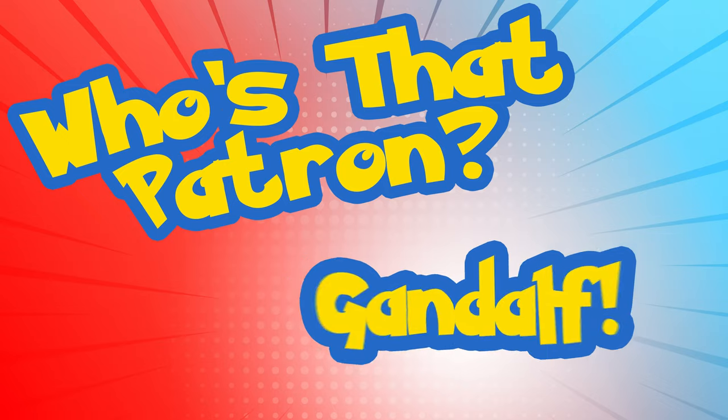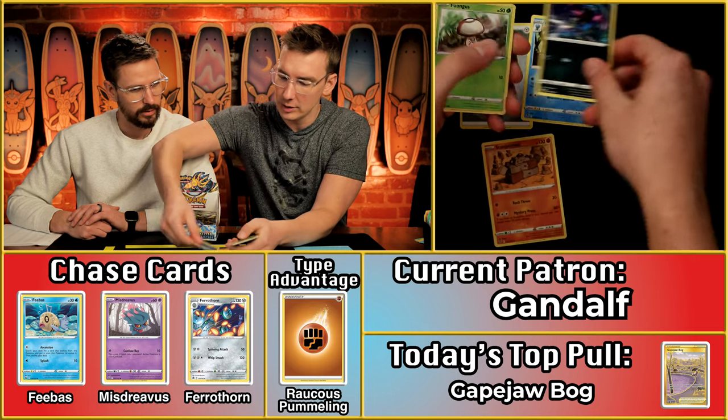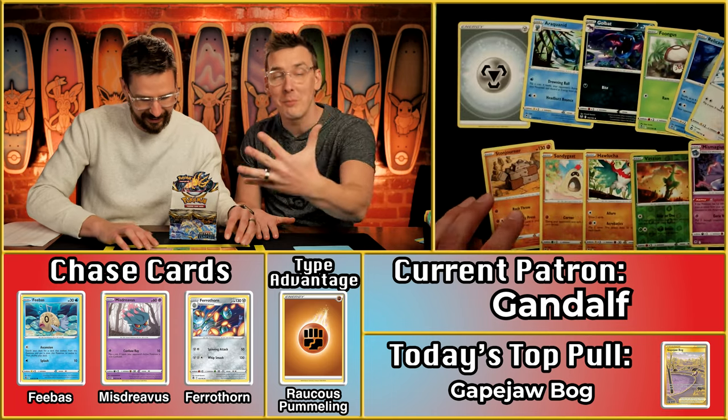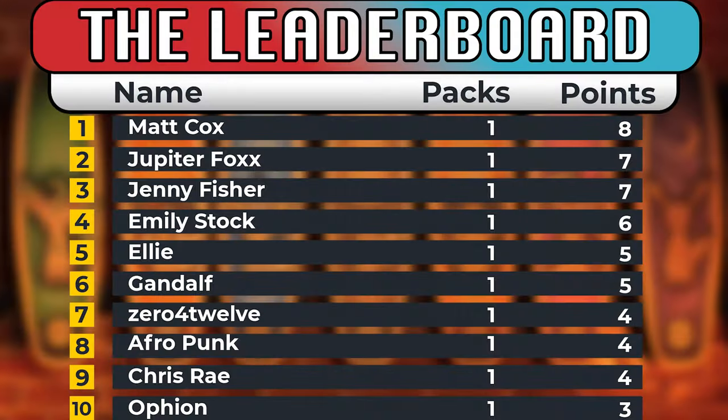This seems like a lower scoring set overall so far. Maybe it'll be Gandalf — Gandalf from Lord of the Rings, the White Wizard. Gandalf's got kind of the most white energy you could have. Stonehenge scores, Sandygast scores, Hawlucha scores, Virizion scores, and Mismagius scores. Five points for Gandalf! What a ridiculously hard-fought five-point pack. Doesn't matter how you score those points, as long as you get them.